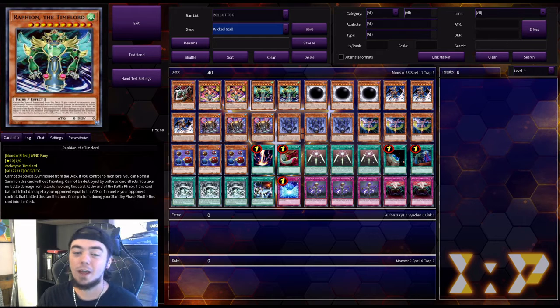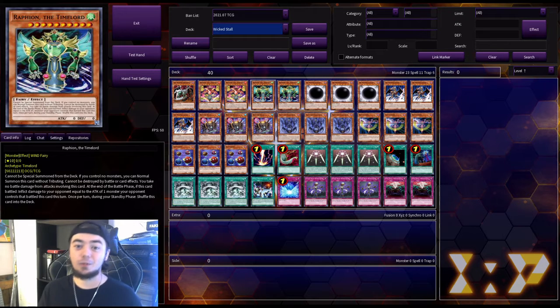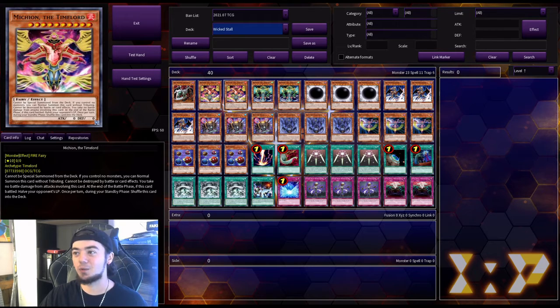Next we have Raphion the Time Lord, which has a similar effect, but at the end of the battle phase, if this card battled, you inflict damage to your opponent equal to the attack of one monster your opponent controls that battled this turn. So if your opponent tries to swing into it with a big boy trying to go for game — you're not going to take battle damage, it's not going to get destroyed, and you're dealing your opponent that big-boy damage. Then at the beginning of your next standby phase, it gets shuffled back into the deck again. The Time Lord mechanic is just absolutely insane — it is nutty. I'm 100% for it.